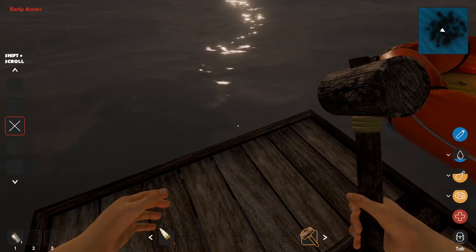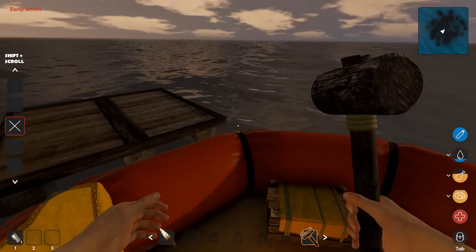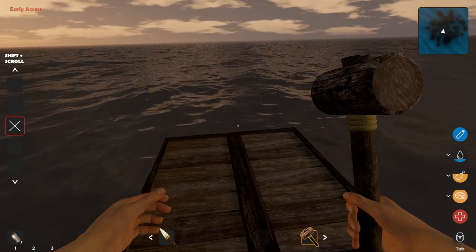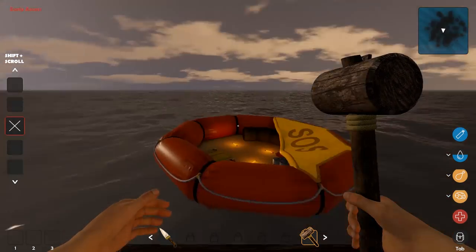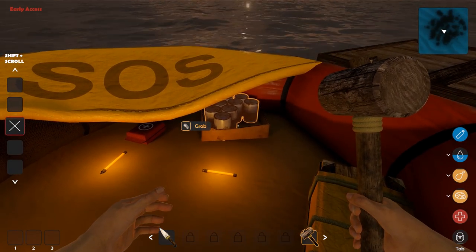It's stable — don't ask me how, but we got a pretty stable platform floating in the middle of the ocean. That raft is just all over the place, but this is so good. Oh, we got a drink! Just like that I can drink and eat.